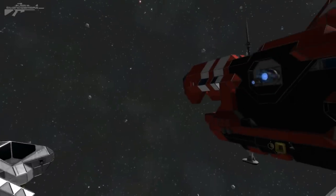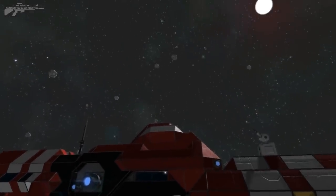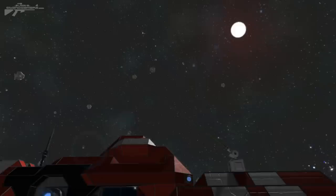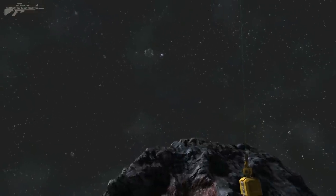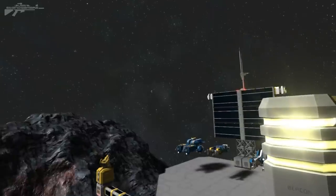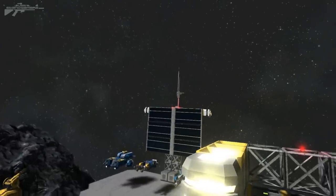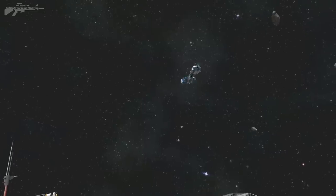We're here on the starting platform and you may notice something a little bit different. You see those asteroids far, far away — they're actually visible now. We can go off in that direction and find out what's over there. These asteroids go on for about 100km, or even unlimited if you set it to that.